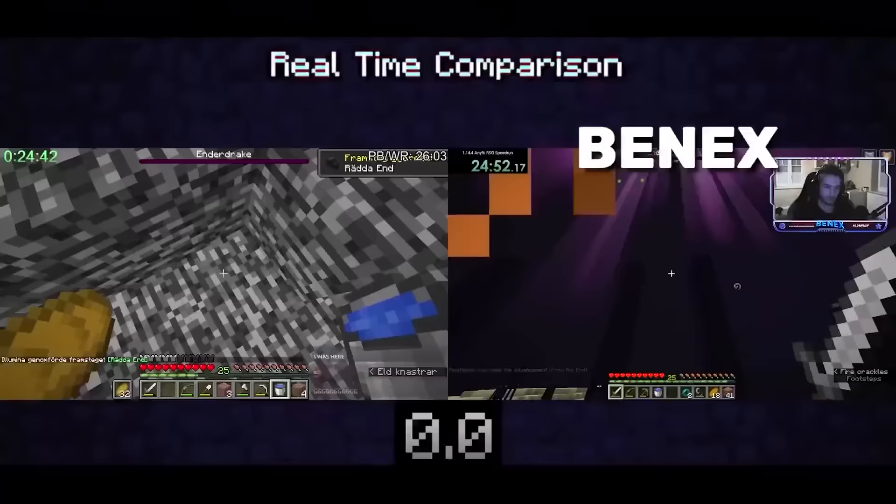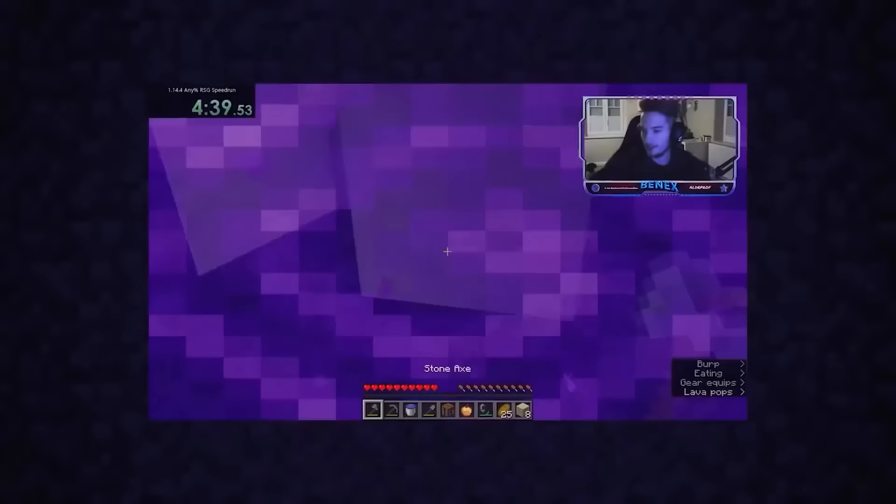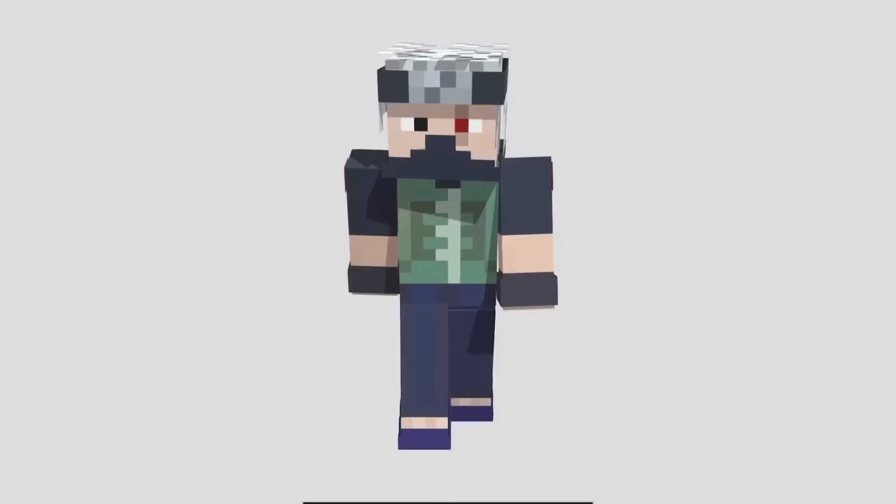In 2020, BenX beat the speedrunning world record. However, just 3 seconds later, another speedrunner Illumina completed a run that was faster than BenX's, making this the shortest lasting world record ever. Illumina himself discovered that if you remove all the loading screens, his time was actually 1.5 seconds slower, which put BenX in the number 1 spot again.